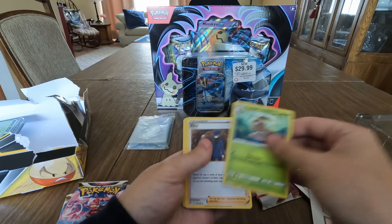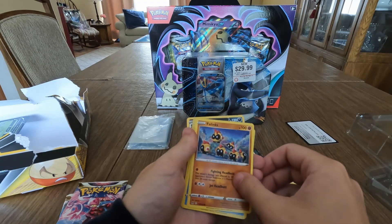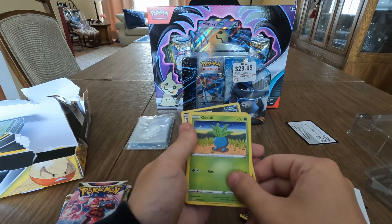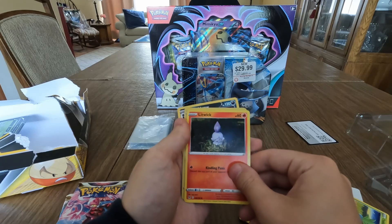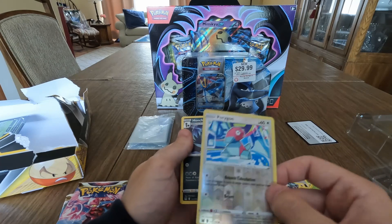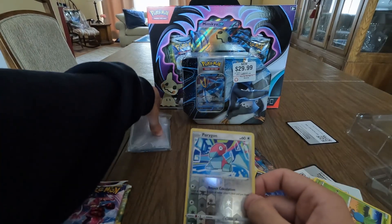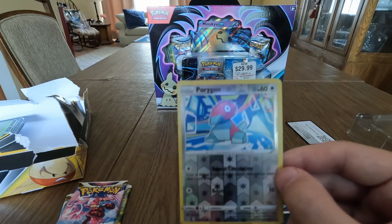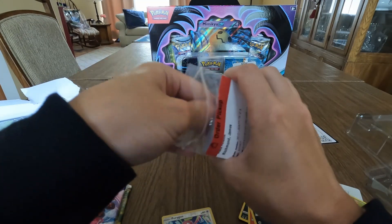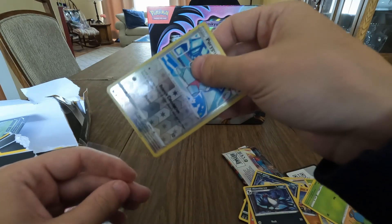We got a Nuzleaf, Riley the trainer, Bronzong, Phanpy, Luvdisc, Inkay, Oddish, Litwick, Porygon reverse holographic — we'll take that! And a nice Haunter card in the pack. The V-Star marker doesn't guarantee you're going to get the card, but the Porygon reverse holo is a very nice card. Throw it in a sleeve, keep them protected. That was the first pack of the box.